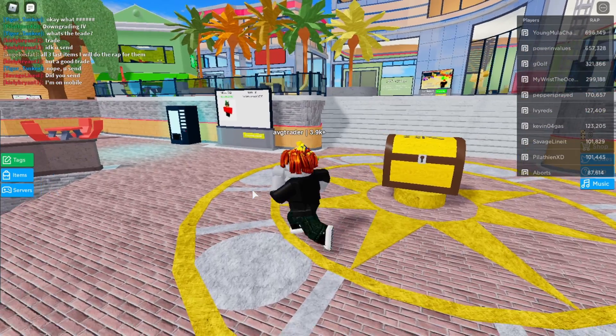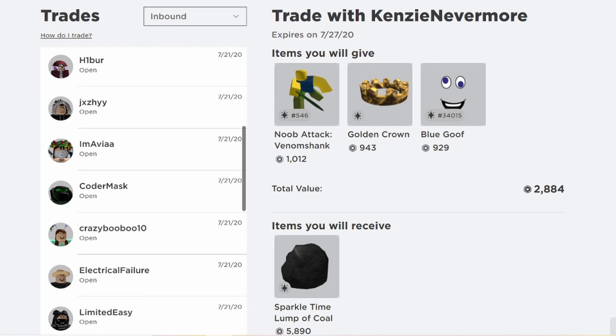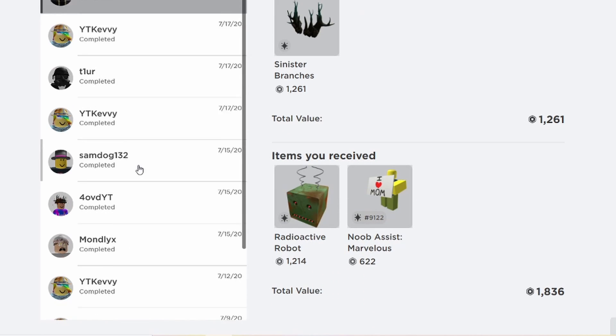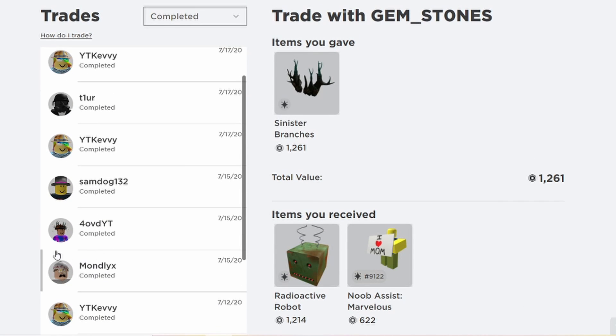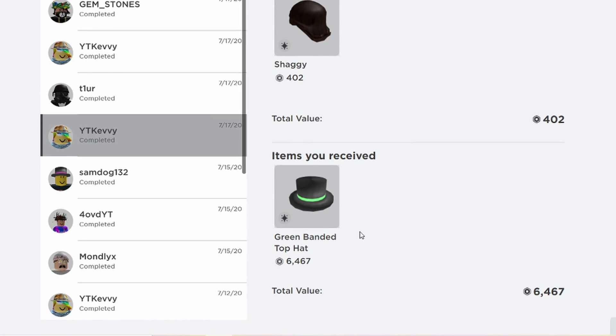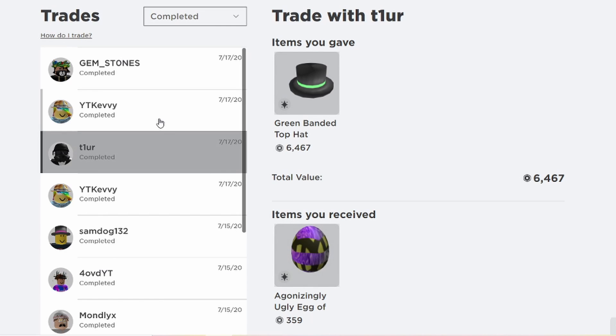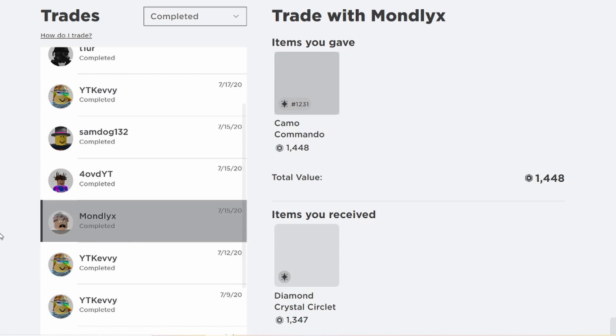Here's my inbound trades tab — I have a ton of trades inbound but they're all kind of really bad. First, let me show you my completed trades since last episode. We completed around four trades. These three trades don't count — I was doing a giveaway on my Twitter for a Green Man and Top Hat, so I sent those to the winner and got a Shaggy back. Here are the four actual trades completed since last episode.